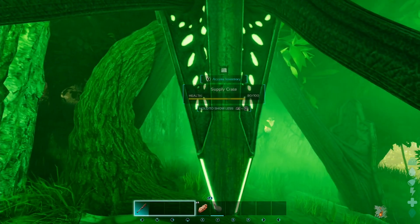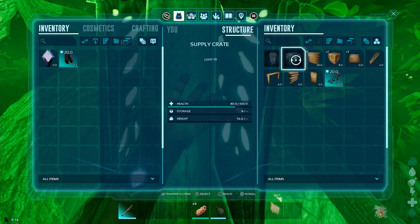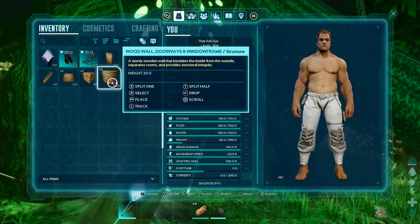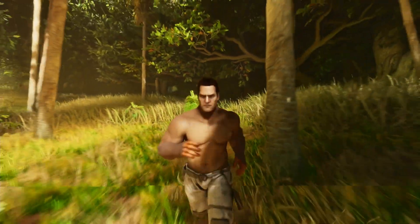We found ourselves a green drop. What's inside this one? We got practically a whole base in here. We got an ascendant trike saddle. Yeah, we could build a whole wooden base with that. It's crazy to think that I got that loot from just a simple green drop.